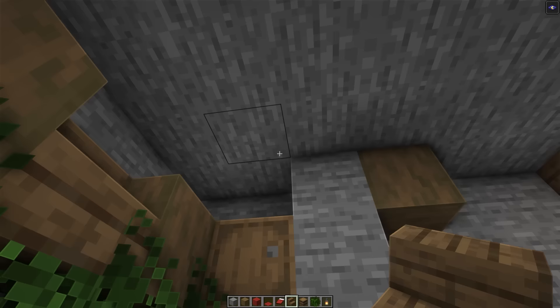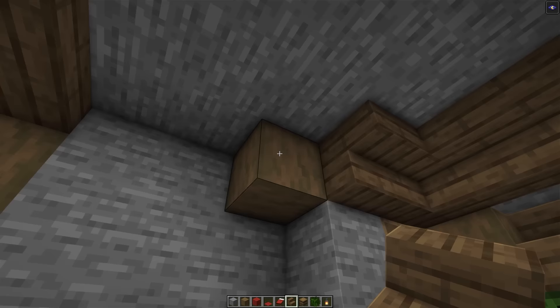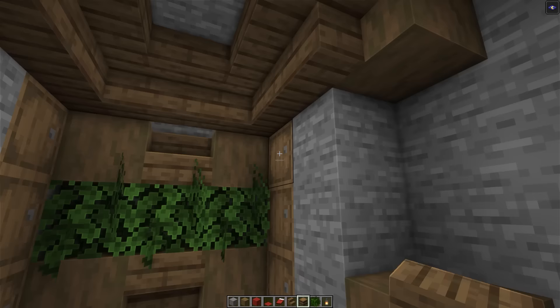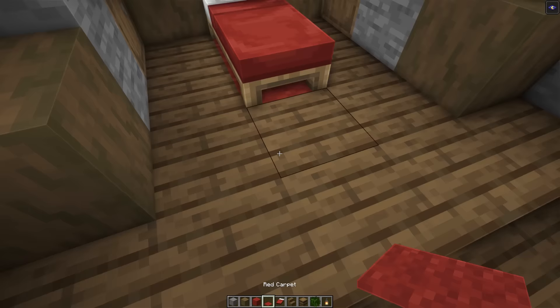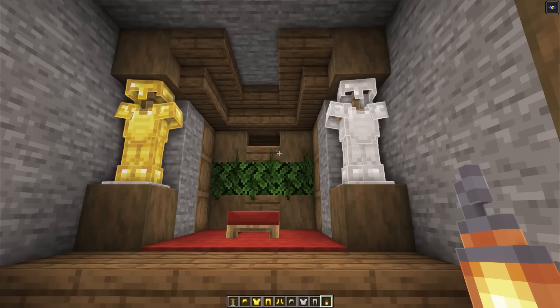Add a ring of spruce stairs around the area, similar to what we did in the enchanting room — start in front of the barrels and curve around. In this gap, place a barrel. On this block here, place another barrel if you want the secret barrel from the intro. Replace the two slabs with some red carpet, place the bed on top, and add red carpet in a ring around the bed. Place armor stands on top of the stripped spruce wood blocks — chuck in whatever armor you want, I'm going with gold on the left and iron on the right. To finish off the bedroom, chuck a lantern right here.